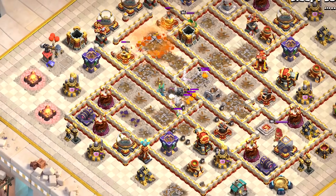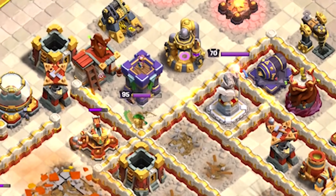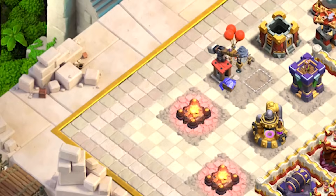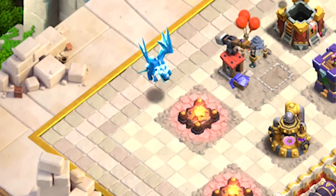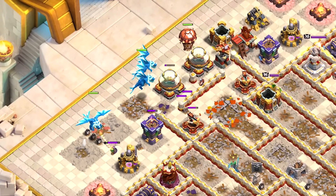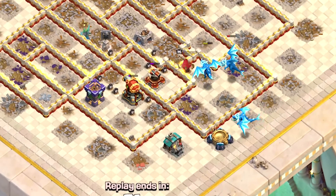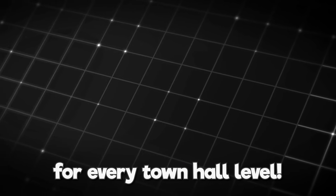Once all the super archers and wizards are dead, start looking at how to funnel your dragons around the base. Because one of the biggest threats to my dragons was the defending archer queen, I wanted to funnel the main army clockwise starting from the top left side. I cleaned a few buildings from the left side corner using a single electro dragon, then sent in a few balloons to trigger any air seeking mines. Now simply funnel your main army through the rest of the base by deploying a few electro dragons to clean those outer buildings — this allows the main army to run through the defenses and stay alive. In case you need an easy strategy with heroes, check the guide for every town hall level.